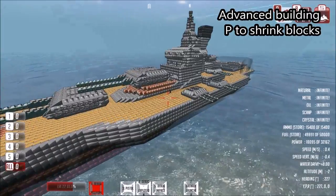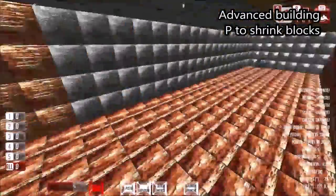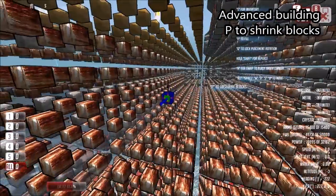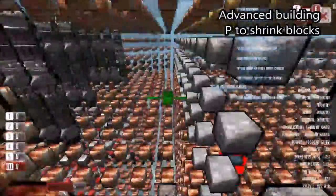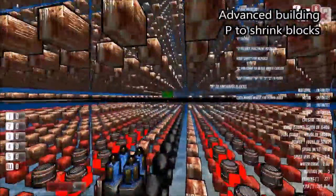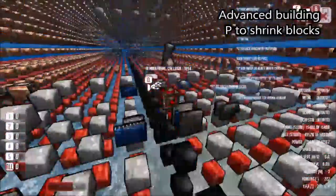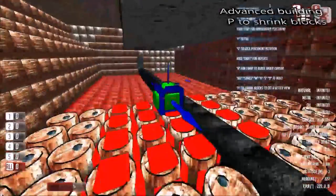Once you get a very large vehicle, it can be quite difficult to find your way around and remember where the components are. One way of getting around this problem is to press P, which actually shrinks all of the blocks in the design, and then you can look right through it and figure out where things are — the keel, air pumps, ammo storage rooms, shield projectors, ammunition manufacturing, and the AI mainframe. Pressing P once again puts the blocks back to their normal size.